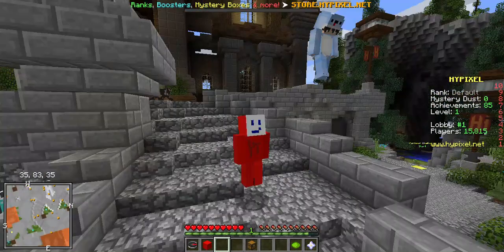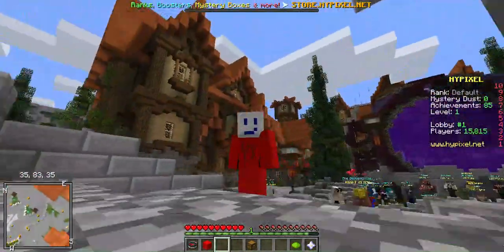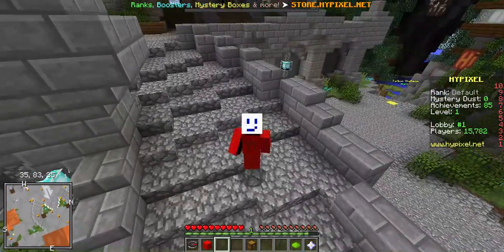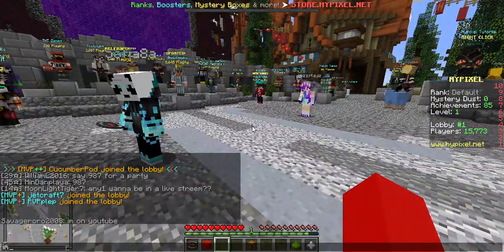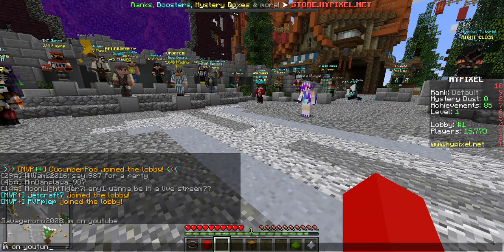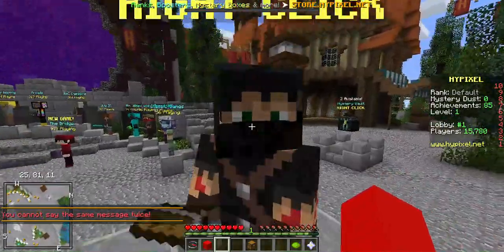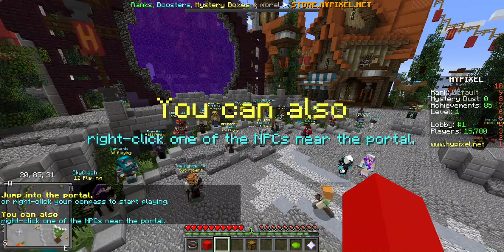Hey guys, welcome back to another video! Today, look at my new skin — this is gonna be my skin for not the whole thing, I will change back to my old skin soon, but it's kind of a cool skin that I made with Tyler here. Say hi! That panda guy's skin is cool, and that creeper guy's skin is cool. Oh, that's not even a skin, man — that was a morph. You can morph into stuff, but this is weird. That's Jace, probably.